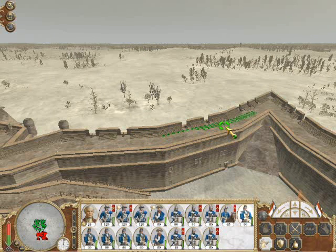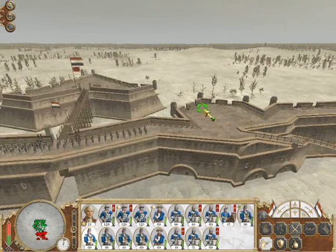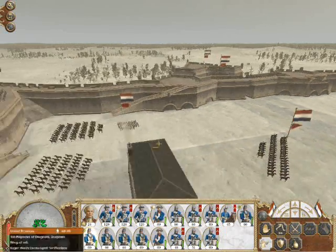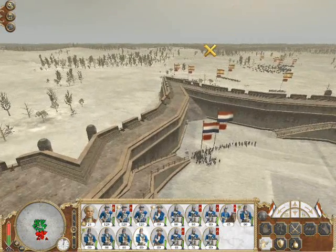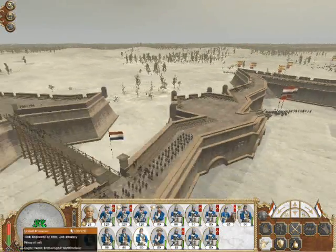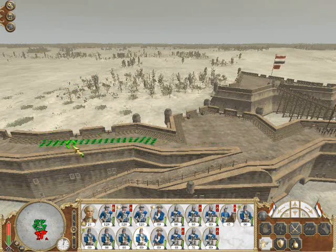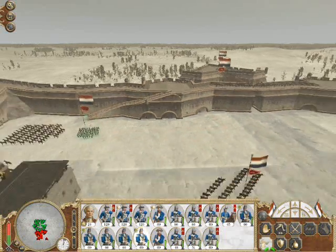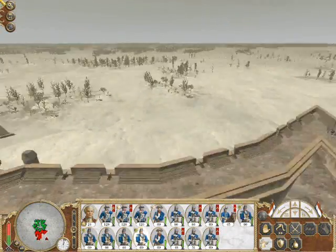In the previous video we looked at how we set up dragoons on the walls. I also had a quick look at the Spanish that were attacking us. It's a perfect mix for attacking a fortification — he's got the horse to charge in and take advantage of troops storming the walls when they open the gates. He's got plenty of artillery as well, enough to batter down the walls for his cavalry to charge through. So it's a pretty formidable force.